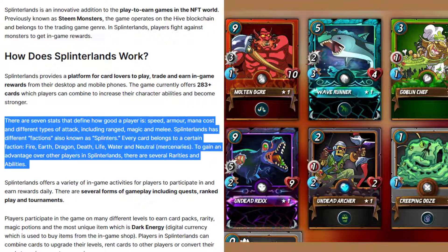Splinterlands has different factions, also known as splinters. Every card belongs to a certain faction: fire, earth, dragon, death, life, water, and neutral, or mercenaries. To gain an advantage over other players in Splinterlands, there are several rarities and abilities.